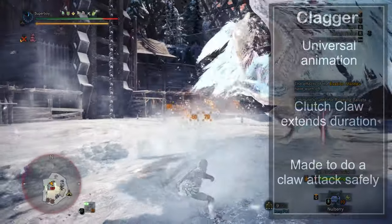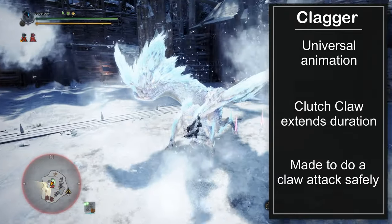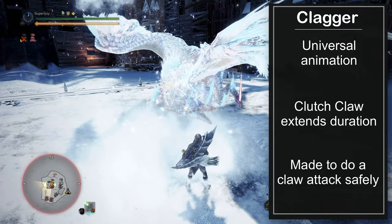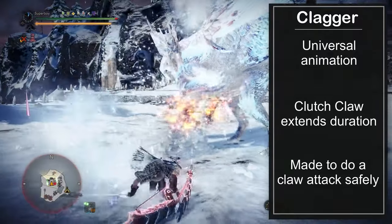A clagger is a distinct animation that is specifically made to let you safely claw to the monster. It is a universal animation, which means that every monster will have it and they will stay staggered for the same amount of time.